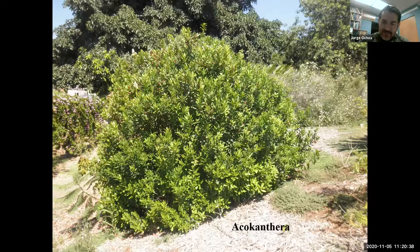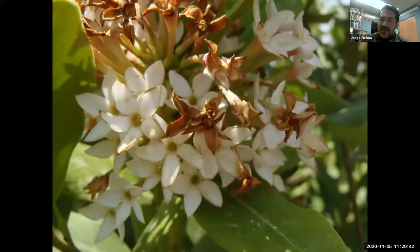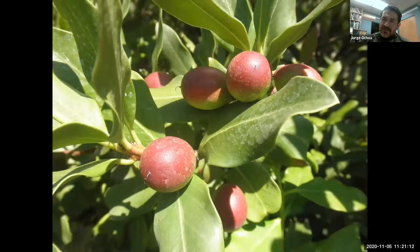In Africa, where the shrub is native, they would harvest the fruit and use some of the juices on the tips of arrows. When those arrows penetrated the flesh of an animal, the poison would slow down and paralyze the animal so people could then kill and eat it. Here are the flowers and fruits of the bushman's poison. Almost every single member of this family should be considered poisonous or toxic — unless you are familiar and know they are safe, do not consume them, as they could be deadly.